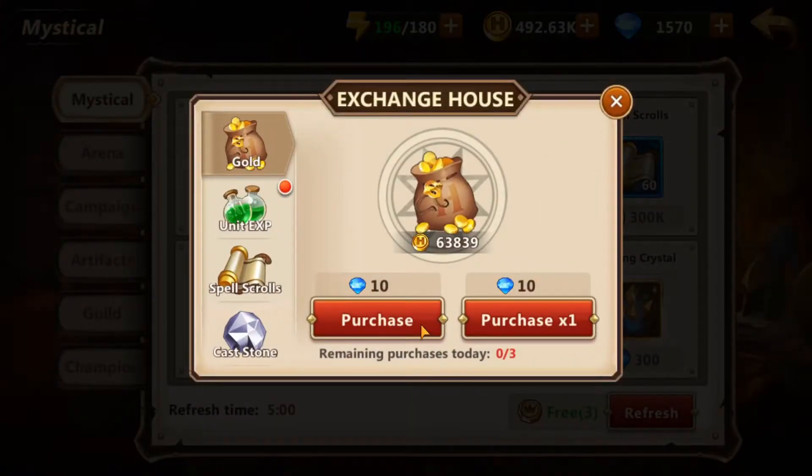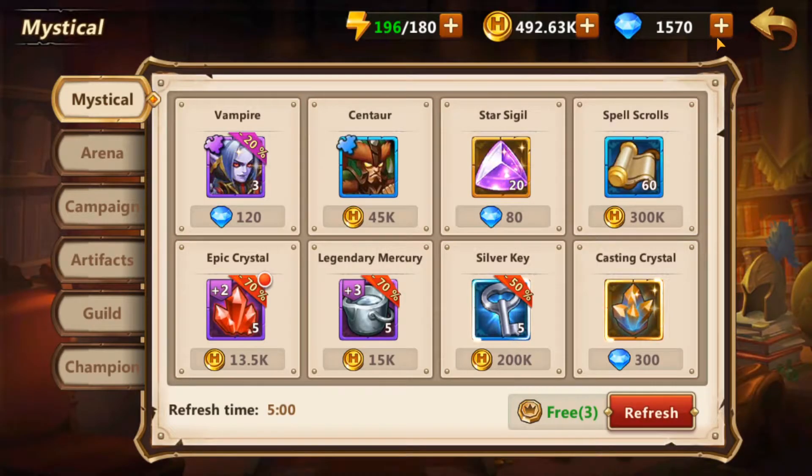When you click the plus button you get a refresh — I get three per day, some people get more or less depending on your VIP level and how far into the game you are. I believe it's two by default. Diamonds you can get via arena, completing stages — you can get diamonds in a lot of different places in this game. You don't really have to purchase anything.